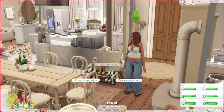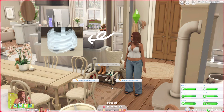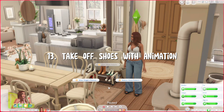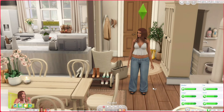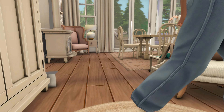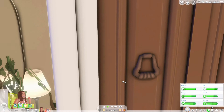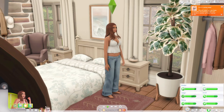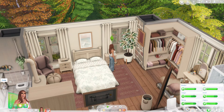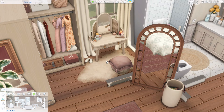This next mod is for the Snowy Escape feature where you can take your shoes off indoors. The default animation is literally a tornado around your sim's feet, which isn't realistic. This mod removes that animation and gives you something more realistic. When you remove shoes indoors, the new animation is definitely a lot more realistic than the tornado.